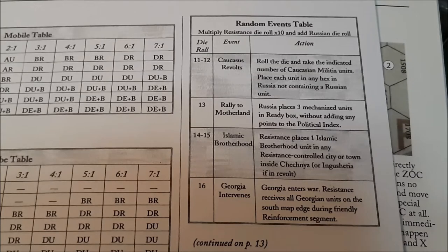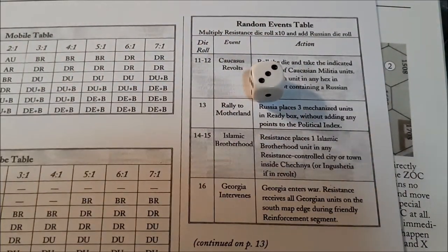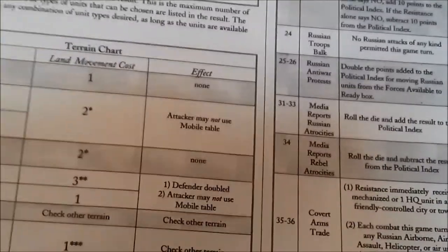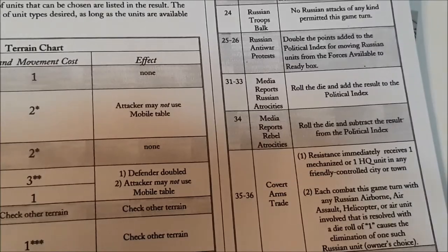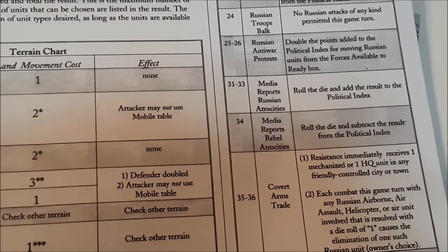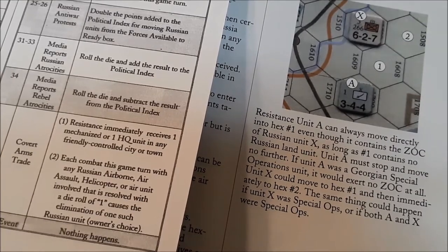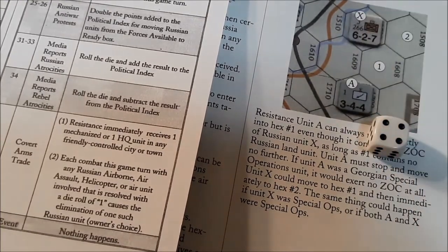The black die will be the Soviets. The Chechnyan die roll is a 3, so that's 3 times 10 — 30. The Russian die roll is 4, so the result is 34. Looking at the random events table at 34: Media reports rebel atrocities. Roll the die and subtract the result from the political index. The political index starts at 15. The die roll is 4, so we go down to 11.